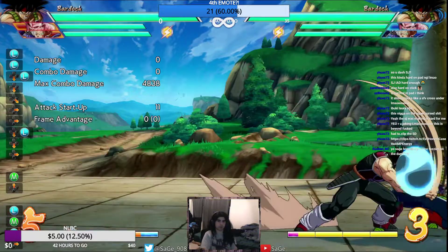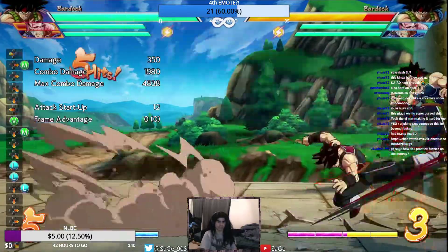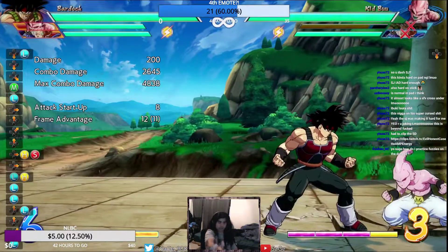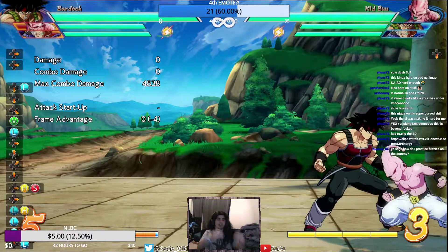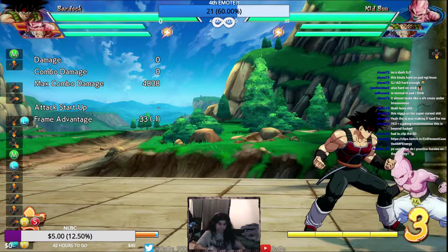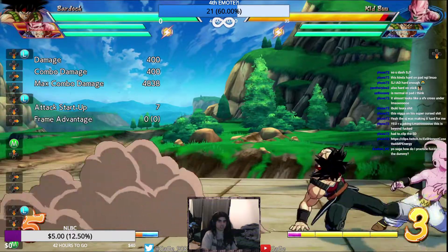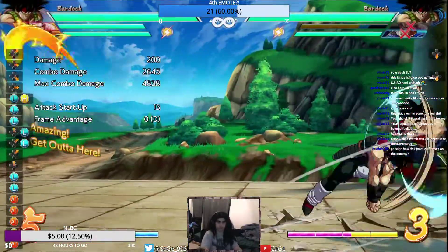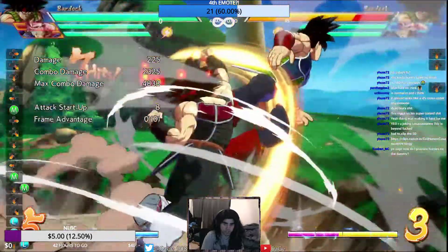So when I do it, I set him to guard random, and then on incoming, you confirm the block. Once you see the block, then you go for it. On hit, it's much easier to confirm the hit later, because the JM will hit twice. You look for the block first, and then you're ready to dash as soon as you hit the ground. But on hit, you just press J2H. I'm gonna set him to guard random - right there I messed it up. But you would go for the fuzzy on block, and then on hit you would J2H.